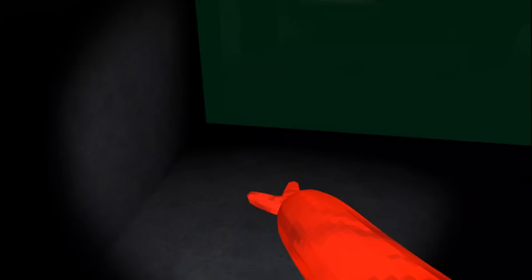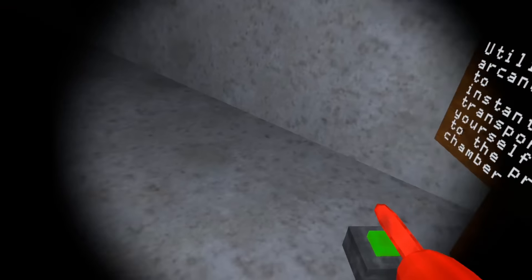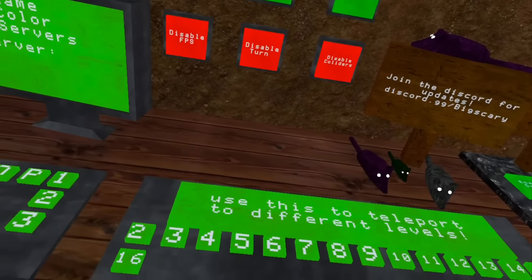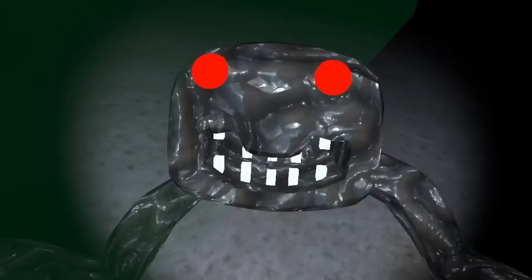Now it's time for level six, and once again we gotta do the boundary glitch — it seems that's the only way to get outside of all of these. There we go — oh wait, I have two hands. Yeah, there's really not too much out here, just the back sides of the houses.